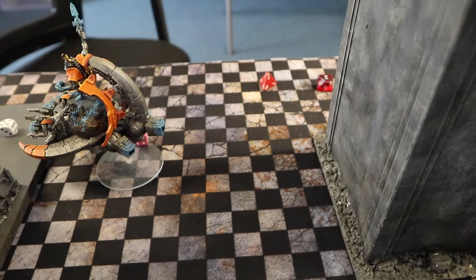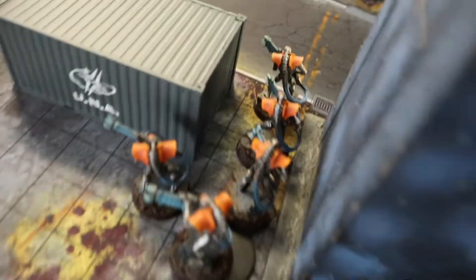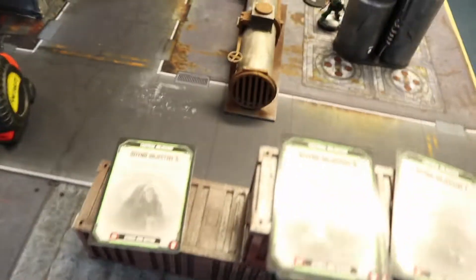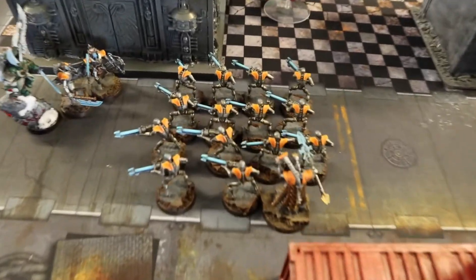End of Necron Turn 4: shooting across the board blew away more marines, and the Command Barge charged in to destroy a Dreadnought and kill the Techmarine. Other squads cleared almost everything in the building, and the Warriors regenerated back to full health thanks to Reanimation Protocols. I scored objectives one and six, plus Warlord this turn.